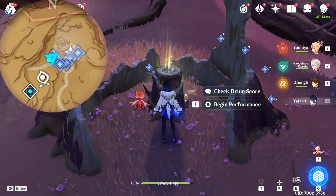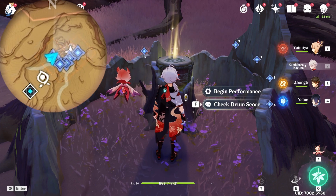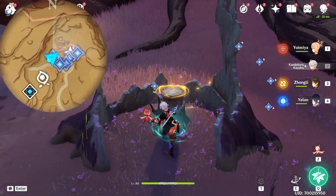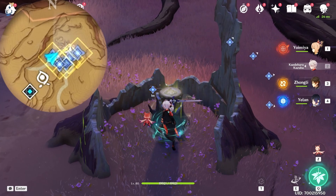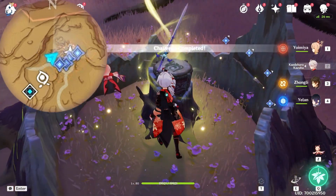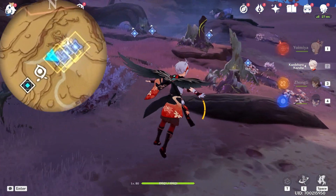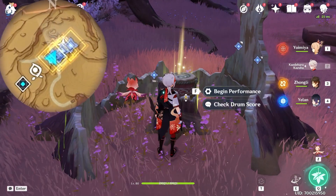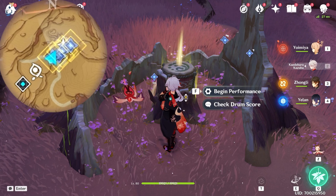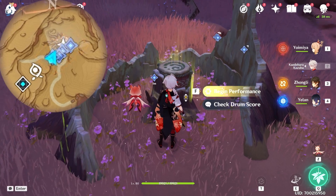So we are at the far-left one. For the first one, we are going to attack it with normal attack three times, and then use a plunge attack once. You need to wait until the ring shows up near the drum before you hit it. Then let's come to the second one. For the second one, we are going to use a normal attack first, and then a plunge attack. And for the third one, we do nothing. And for the last one, we are going to use a plunge attack.